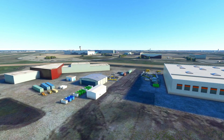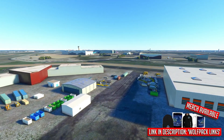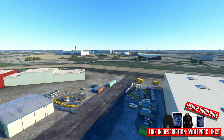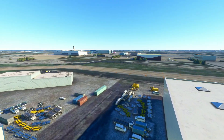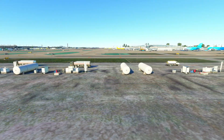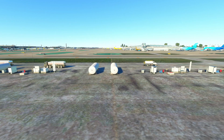FBOs are a necessity for any airline to survive and thrive. In On-Air, they are also essential to keeping your fleet in tip-top shape, limiting or eliminating some overhead costs, as well as providing maintenance, fuel at your own cost, and the ability to store cargo in your own warehouse and not pay somebody else to store it.